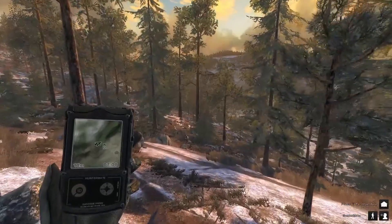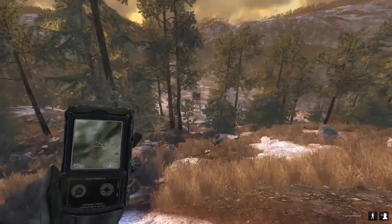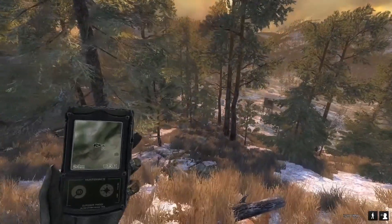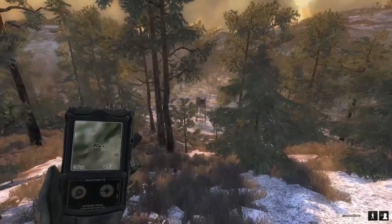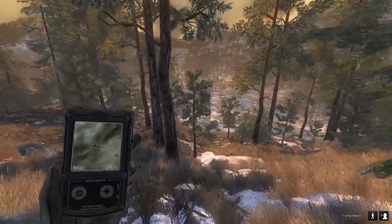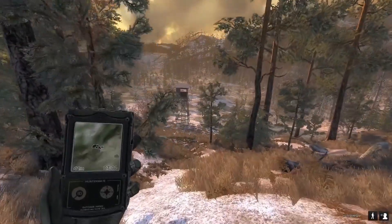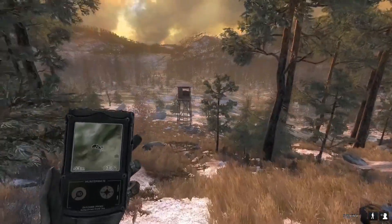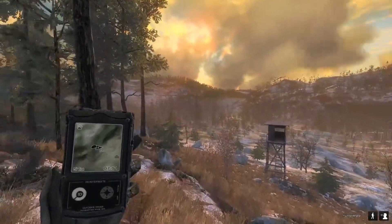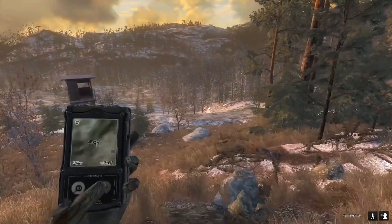We are back at our tent location here, and just down the hill from us is the hunting tower that we're going to be in for a little bit. You can see just how open this field actually is, which makes it ideal for hunting reindeer right here, because they like to cross between that tree line and that tree line. We just got a call from a male moose here.